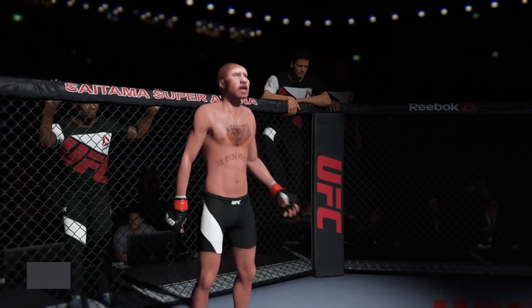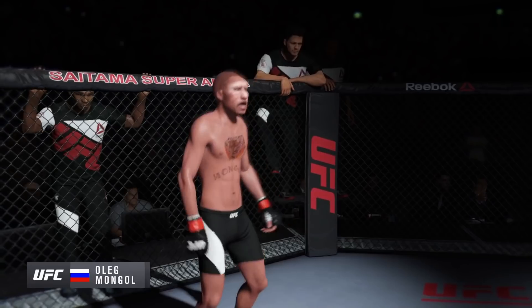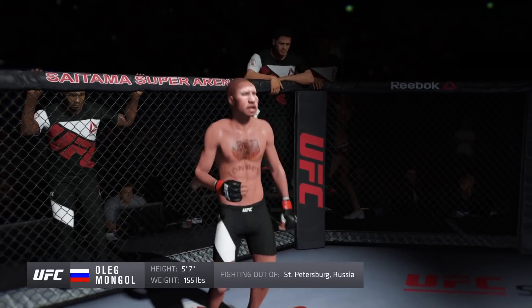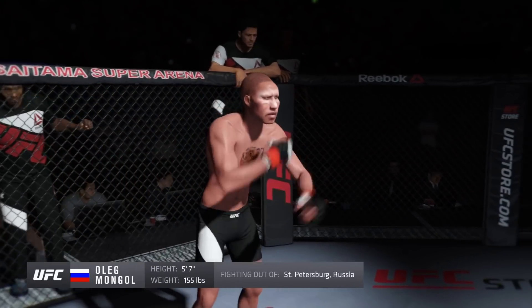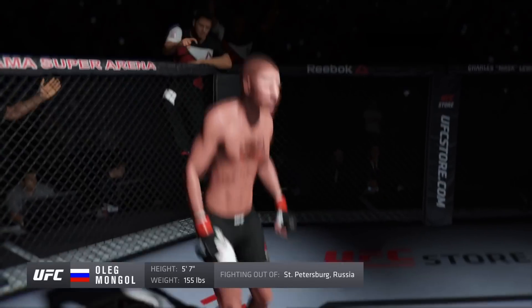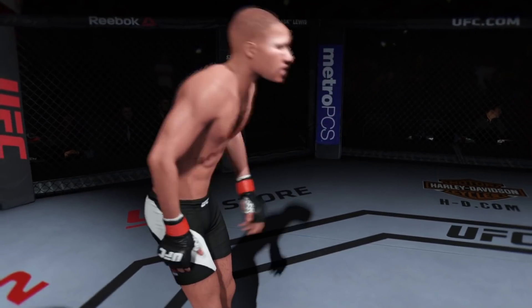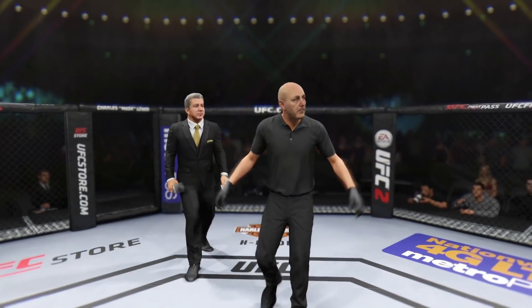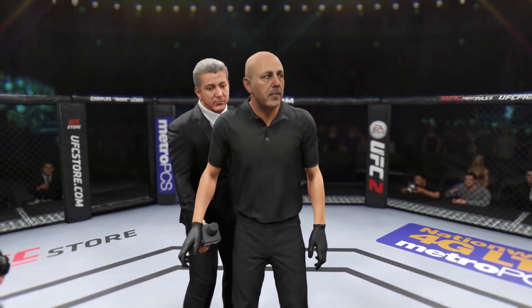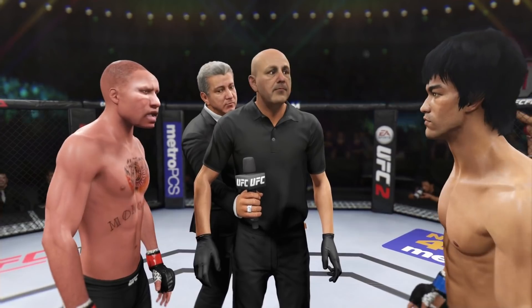And now introducing his opponent, fighting out of the red corner. This man is a boxer, making his professional debut here tonight. He stands 5 feet 7 inches tall, weighing in at 155 pounds. Fighting out of St. Petersburg, Russia — The Destroyer!